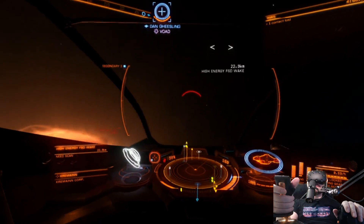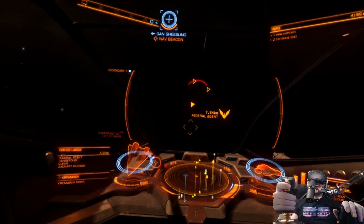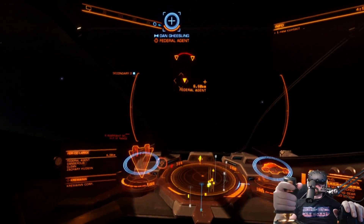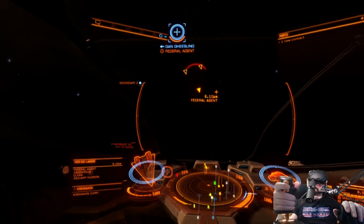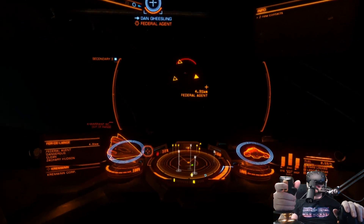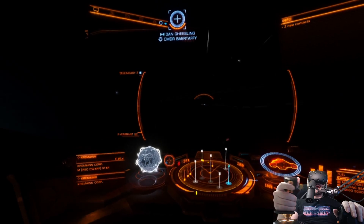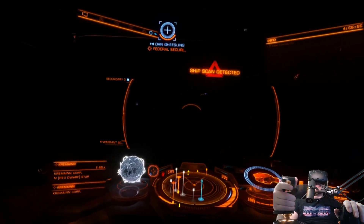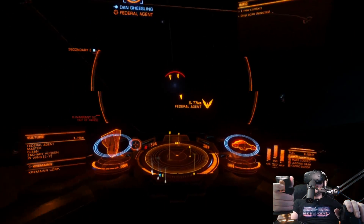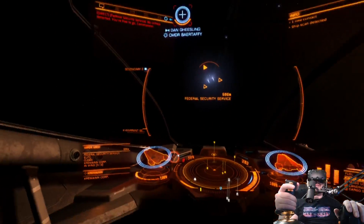Hey Bear, when you play Darkest Dungeon and you've got to name your characters, what's your thought process? I don't name them, actually — mostly because I enjoy not ever being able to pronounce any of the names they have by default. You've got shit like Bois Le Pesque and Cousant with three O's for some reason. I have no idea how half of them are said, but it's fun to attempt it. So you just leave them as default most of the time? I tend to go with the default.